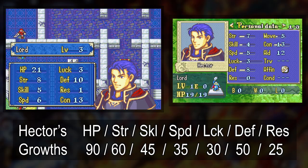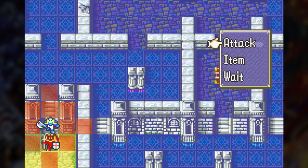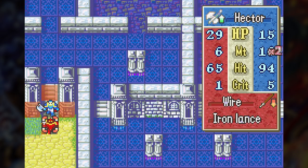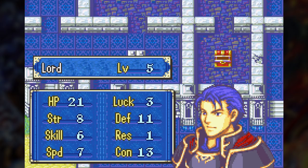His 13 con also means that he doesn't get slowed down by hand axes and most other commonly used axes. I like Hector a lot. The only problem with him is his very late promotion. Okay, let's see where Hector's at — oh, he's about to fight the boss, and look at that: he can one-round him this time. He got some good level ups during this map. I have a good feeling about this run.